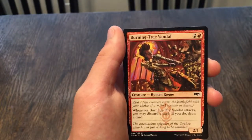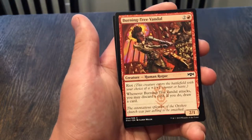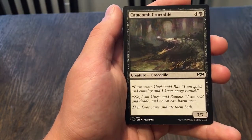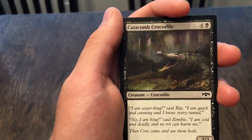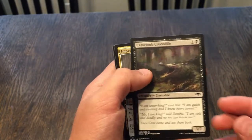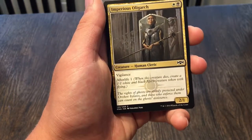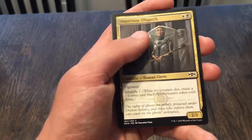Burning-Tree Vandal: a 2/1 with riot — enters the battlefield with your choice of a plus one, plus one counter or haste. Whenever it attacks you may discard a card; if you do, draw a card. That's good for a three cost, kind of cool. Catacomb Crocodile: five cost for a 3/7. Imperious Oligarch: a 2/1 with vigilance and afterlife one — when it dies, put a 1/1 white and black spirit creature token with flying into play. Kind of cool, not too bad.